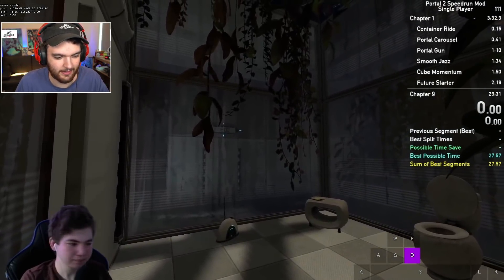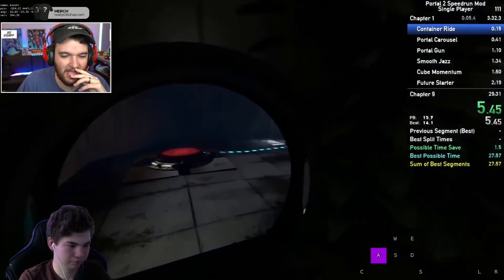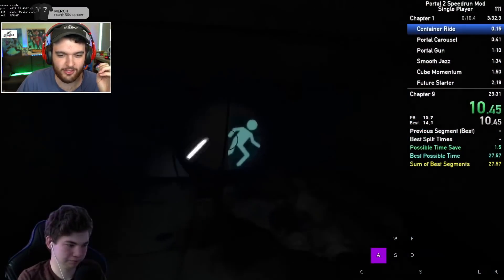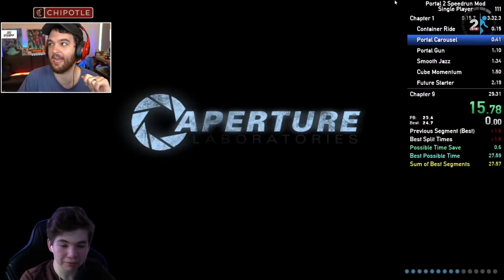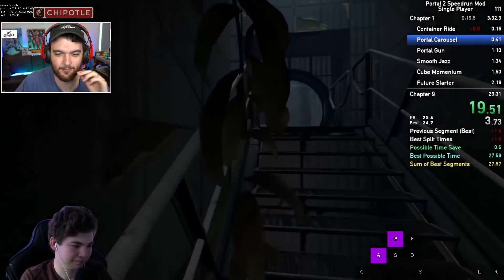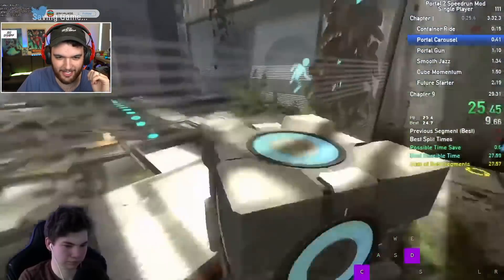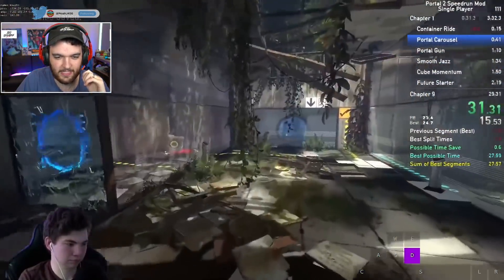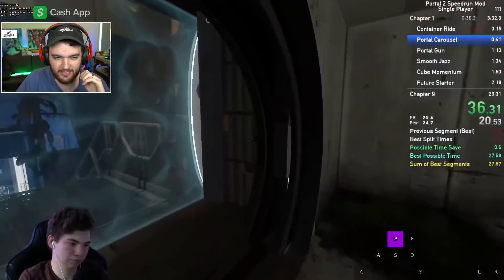Here we go — in the first three seconds, you can tell that this game is so, so much less glitch-based than Portal 1. In Portal 1, you're already outside of the entire map at this point. So I'm happy to see that we're actually playing the game the way it was meant to be played, just very, very quickly. I always forget you have to get the portal gun — the first thing you have to do is get the portal gun in all of these games.